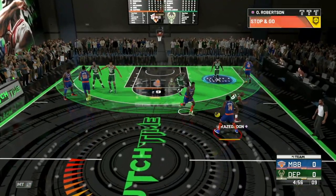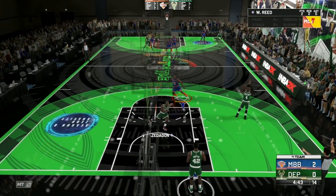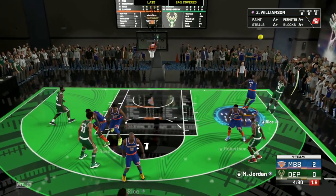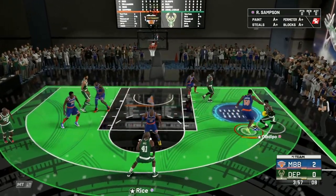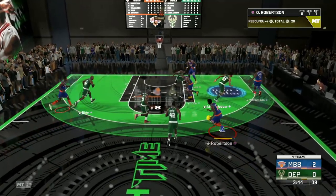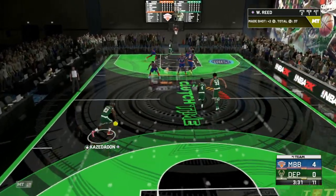Into the Clutch Time game starting on the offensive end — finding Willis Reed on the inside, wide open underneath the basket, and he gets his first two points on the board. Comment down below how many wins in Triple Threat Offline you guys have. Getting back on defense — great defense by Ralph Sampson. Willis Reed is showing up on the defensive end too. I do think Willis Reed is going to be a lot better as a defensive card than an offensive card, but he can still do things on the offensive end.